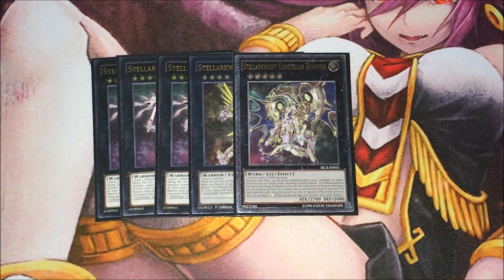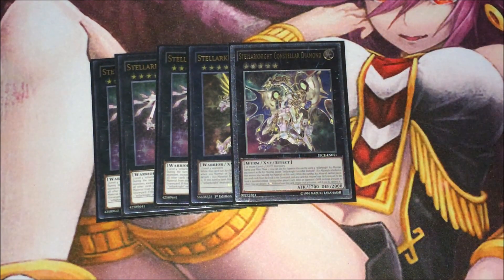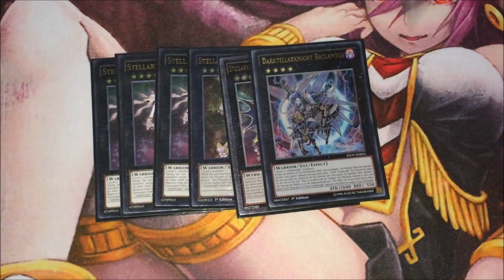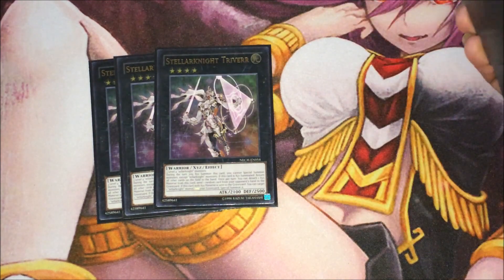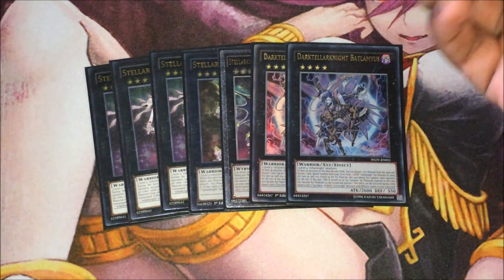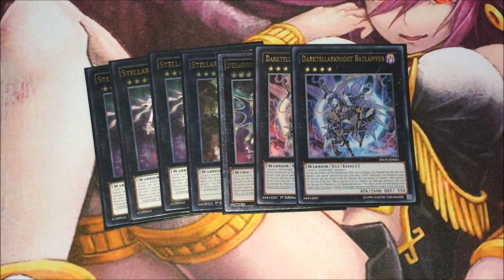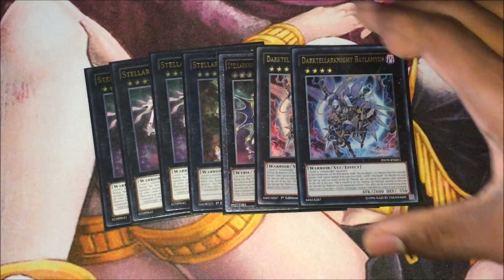Then we've got Diamond — it pretty much wrecks Dark decks by banishing their stuff and banishing things that try to get milled to the grave. This card is really good especially against Burning Abyss, Orcust, or any matchup that plays Darks — Diamond is really solid, no pun intended. Then the double Bahamut Shark — Bahamut makes getting to Trafair a lot easier. The old playstyle of bringing three Satellite monsters is slow, but Bahamut just makes life a hell of a lot easier by using two Tellarknight monsters, detaching a material, and then overlaying into Trafair to bounce.